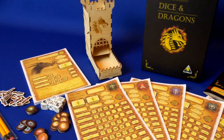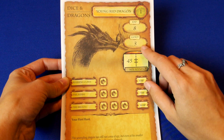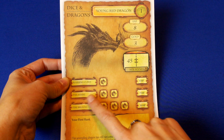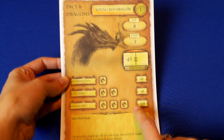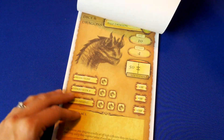Let's go ahead and take a look at some of these components. The game comes with a pad of dragon sheets for you to fight against. Each one shows its name and level, how many experience points and gold it'll give you at the end, and how many hit points you have to whittle down to defeat it. The sheet also shows the skills the dragon will use when it counter attacks and during the dragon fury phase, plus any special abilities and flavor text it might have. There are several dragons in the game to choose from and each one is very different.